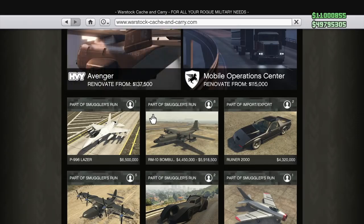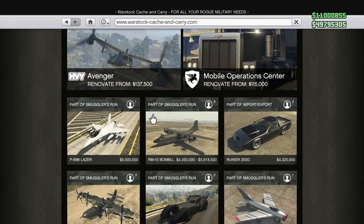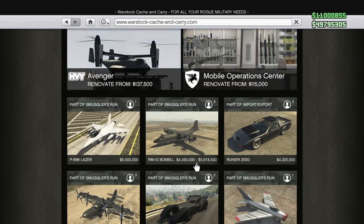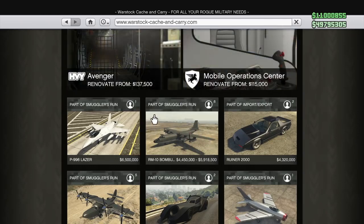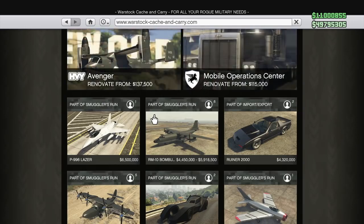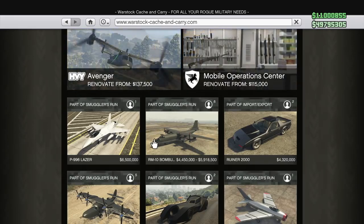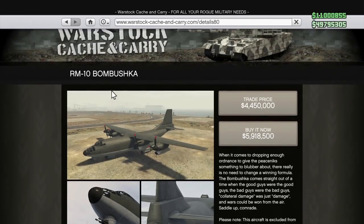Vehicle number 12 today, the Bombushka. So the Bombushka is just a little bit better than the Titan — it has some weaponized features and you can carry a couple people in the back — but for $5.9 million, or $4.4 million trade price, that is just not worth it at all. This vehicle is incredibly slow, which is by far its biggest downside. Even though it can absorb a couple bullets and explosive sniper rifle rounds, someone can easily get two or three shots in a row on you. Way too expensive for what you actually get.